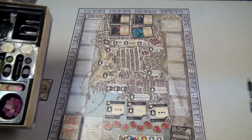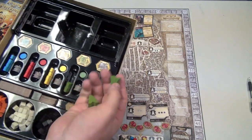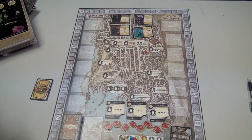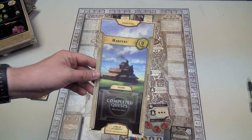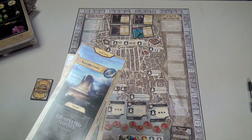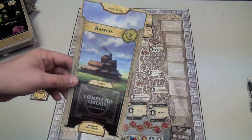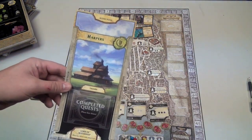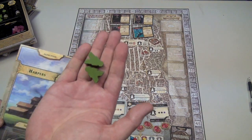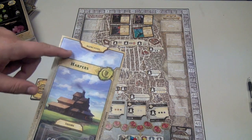You might see here that there are five player colors and each player is going to get a certain number of workers depending on how many people are in the game. You're going to have basically one of the factions — like the Harpers, the Silver Stars, or the Knights of the Shield. These factions have no special abilities; they're basically just to show what color you are. These are your agents. In a four or five player game you'll start with two, in a three player game three, or four in a two player game.